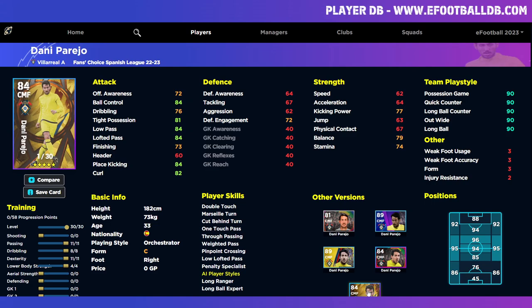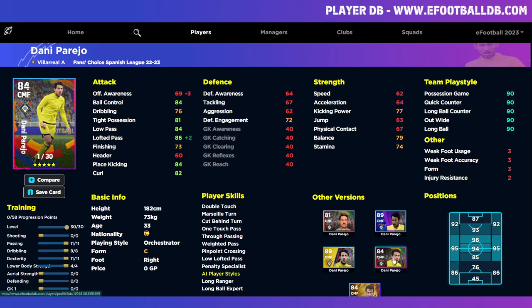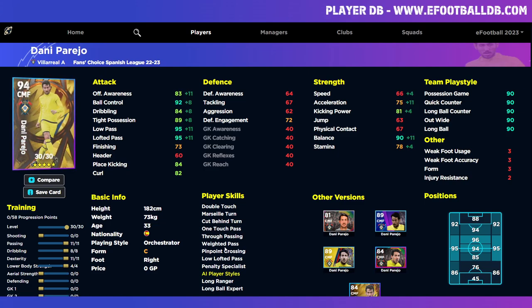They also released a card which had three less offensive awareness but two better lofted passes — that was from a Spanish pack released a while back. This was arguably an identical card with just a two-point boost in lofted pass, so it's probably a slightly better card in that area. But I wouldn't really consider it a concern because you're getting the offensive awareness on the fans choice version, which I think is a key stat for the position we're going to be playing him in.